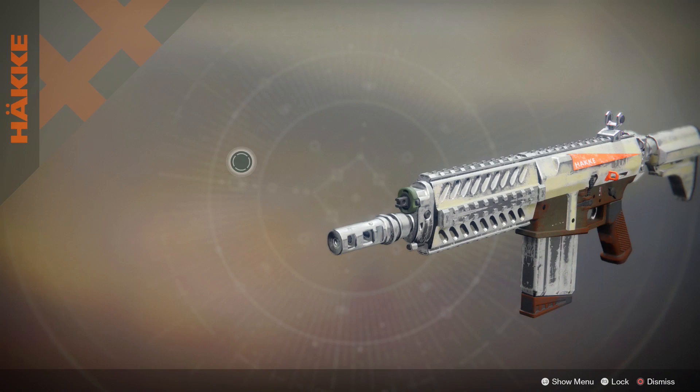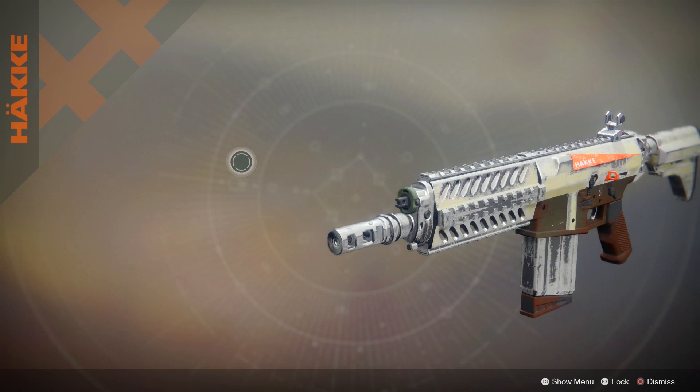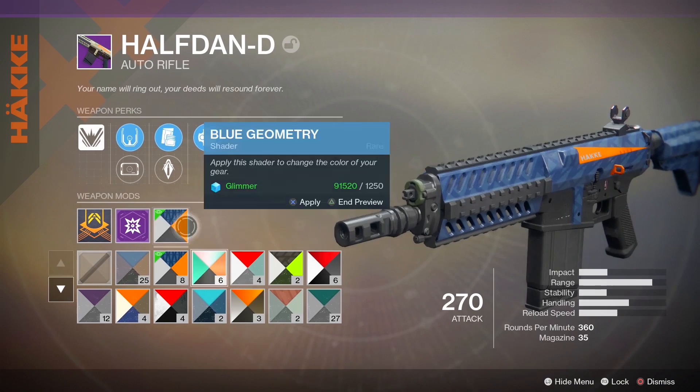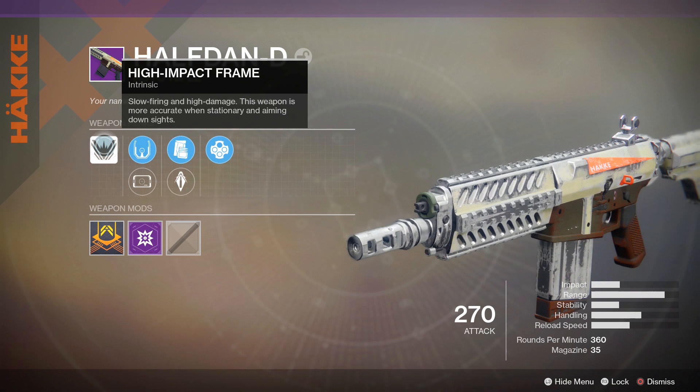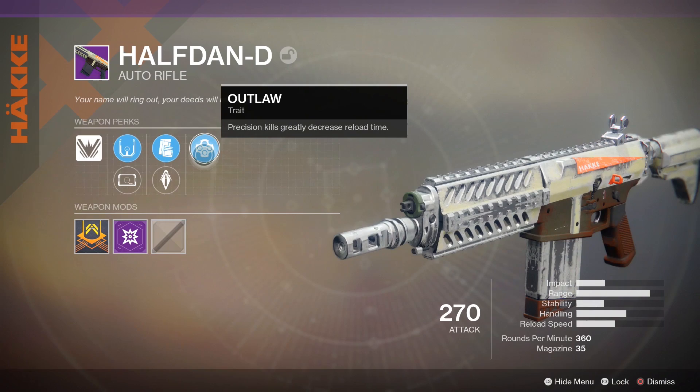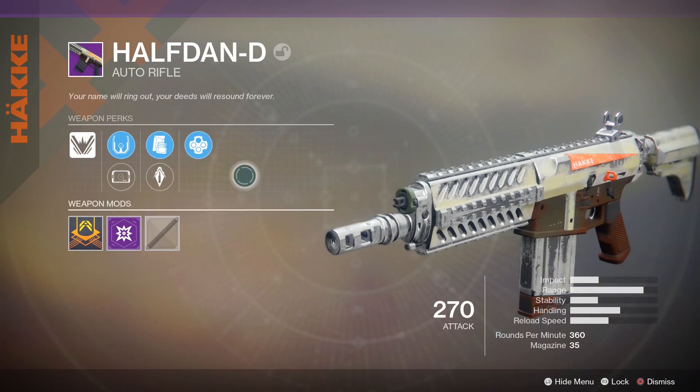We have the Half Dandy. It does look like a Häkke auto rifle from Destiny 1, which is all right. I like how it's all beat up. For the perks: the intrinsic is High Impact Frame — slow firing and high damage, more accurate when stationary and aiming down sights. We have Corkscrew Rifling, Thermal Sight, Tactical Mag, Armor Piercing Rounds, and finally Outlaw — precision kills greatly decrease reload time. Looking pretty decent.